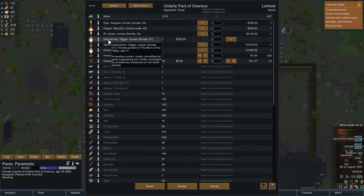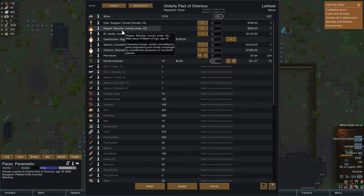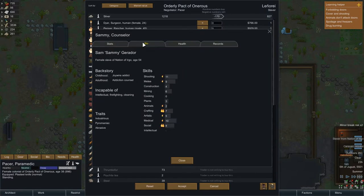As you can see, yes, we can sell Gabor Wartreux who's actually quite a nice pawn. What we can do is buy herbal meds — we'll definitely do that. We could buy some pemmican, but I think we're actually alright with food so I don't want to do that. We could have a look at some of these other pawns.